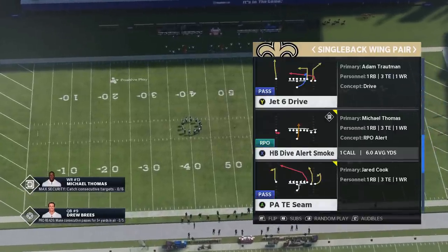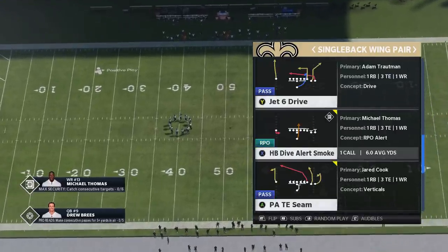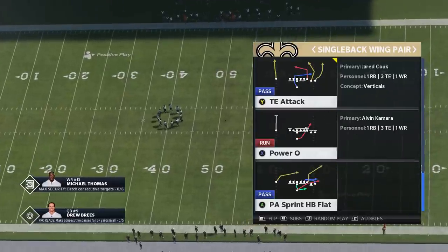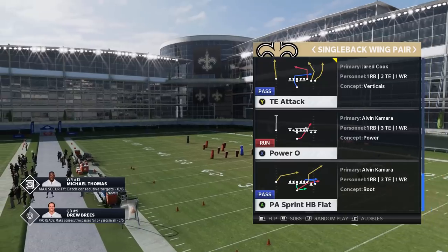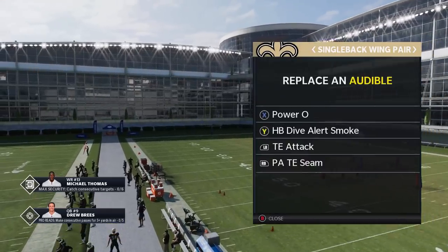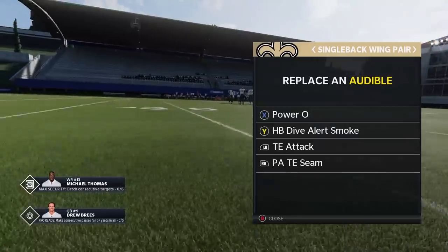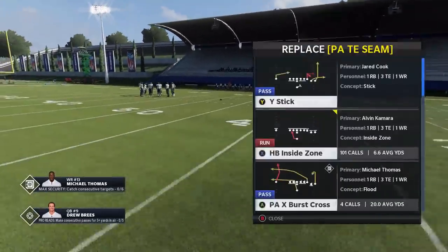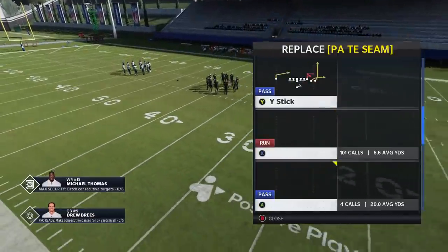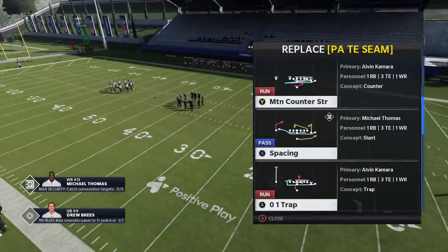Except for the Saints. The Stretch Alert Looky — if I could add one play to this formation, it would be that. But I really wanted to highlight some of the more unique plays, like the Power O, which is going to be the first play I show. So I'm going to set my audibles: the Power O is definitely going to be one of them, the Dive Alert Smoke is definitely going to be one, the Halfback Inside Zone is one of the better ones, and last but not least I'll go with the O-1 Trap.